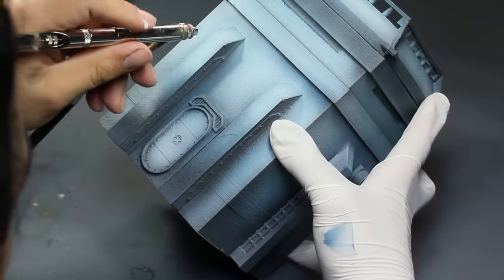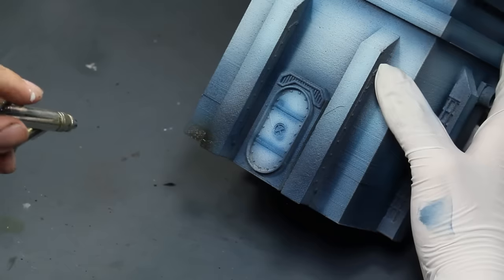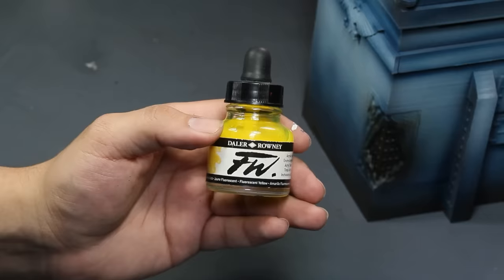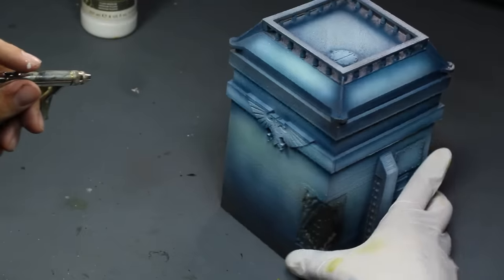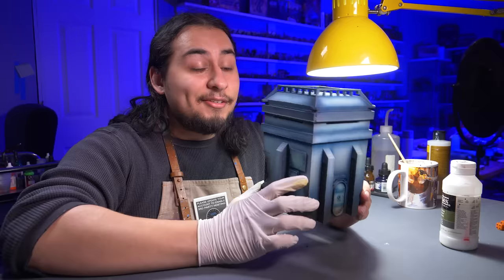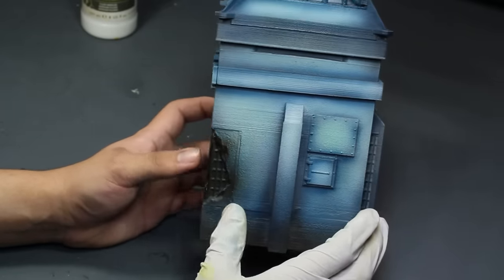First up, indigo - I'm going to use this to force in some shadows, giving a subtle dark outline of features like the supports in the door. Next up, burnt umber - I'm using this to help blend the bottom of my buildings into the earthy board it'll sit on. After that, a yellow. This might seem like a weird one, but I don't want a perfectly clean sky blue building. Spraying this will give it a mottled green-blue appearance - a little bit of dirtiness. So now the model is basically done being painted.